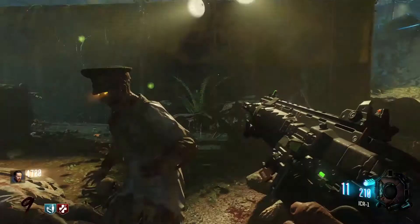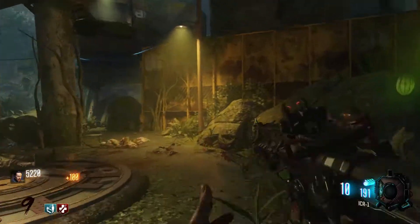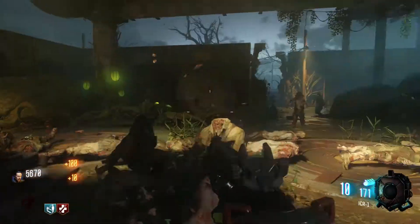Alright, let's just end this round, because we need 5,000 points. Yeah, there we go, we can go and get Double Tap and Speed Cola now, and that means we've got all four of our perks, which is really good.